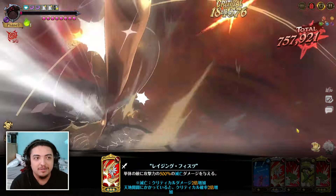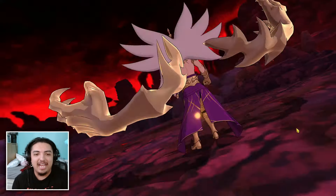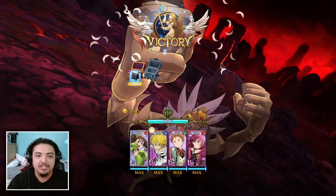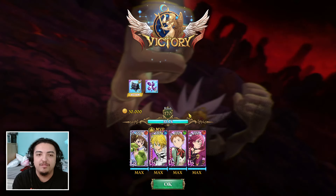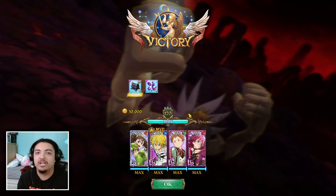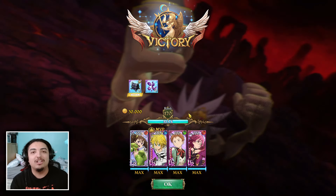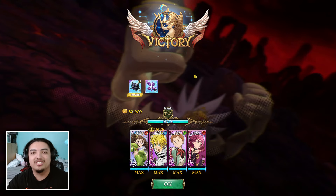Even though we were trying to get the showcase in there, we actually did finish it off — and that shows how strong she can be. Unfortunately, LR Queen Dianne won't block the card deletion mechanic in phase 1 because her buff is gray, not blue. But she's still a very good character for this fight and I highly recommend using her. That's going to be the showcase for LR Queen Dianne on the Demon King fight — let me know what you think in the comments below, and we'll see you guys in the next one. Peace out!